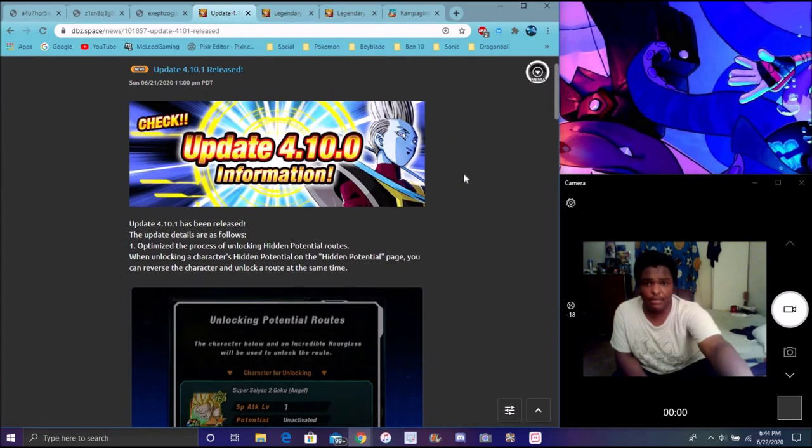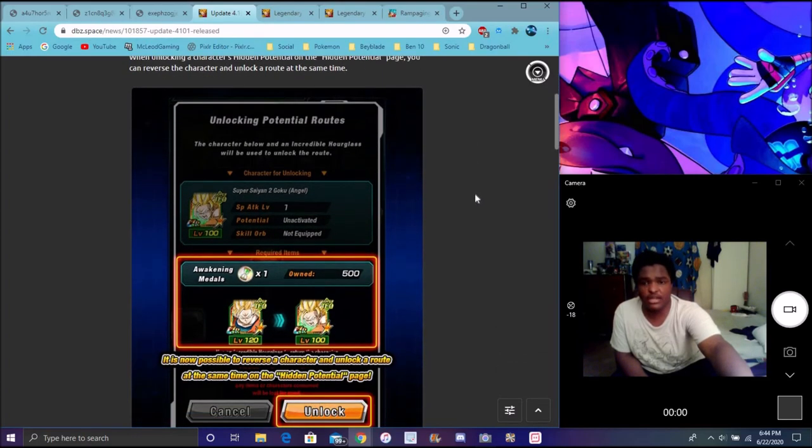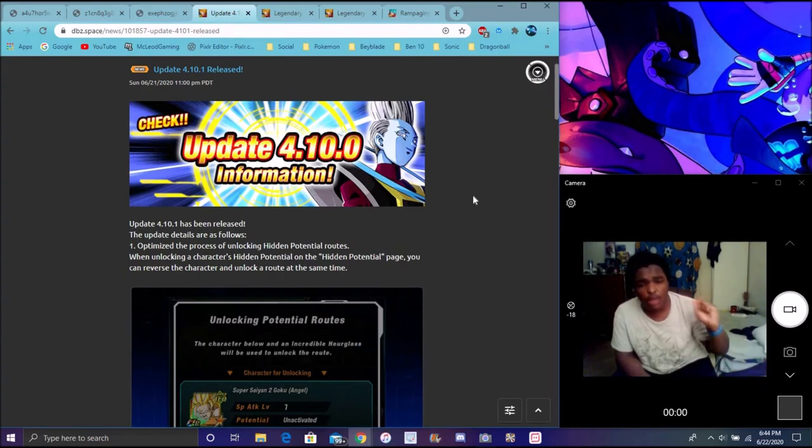I forgot the LR Vegeta and Nappa banner — if I'm going to leave over that really quick. Yeah, of course we got some potential stuff right here. We got the 4.10.0 update live for Global. I don't know how long this video is going to run — there's just so much stuff going on for Global right now. It's just Monday, by the way. Global's moving by so fast.